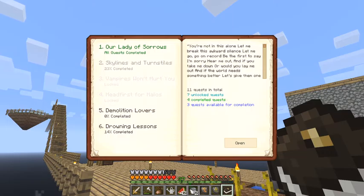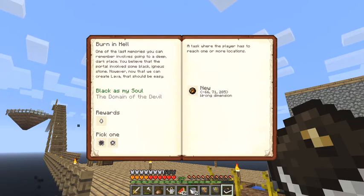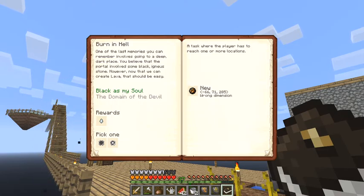We're doing Skylines and Turnstiles now. We've got three quests available for completion. The one called 'Burn in Hell Black as My Soul' required me to make ten obsidian, which I've done. The next one requires me to go somewhere, but of course I'm in the wrong dimension.